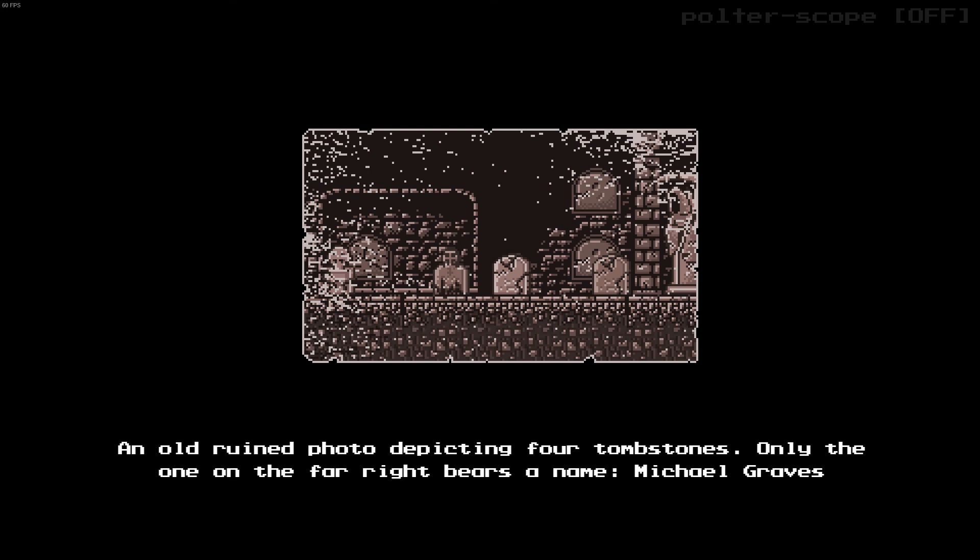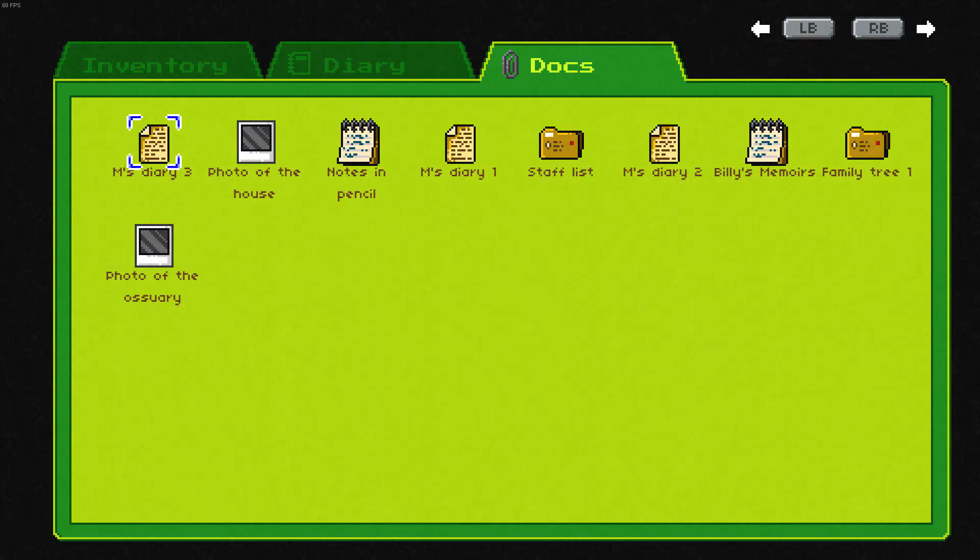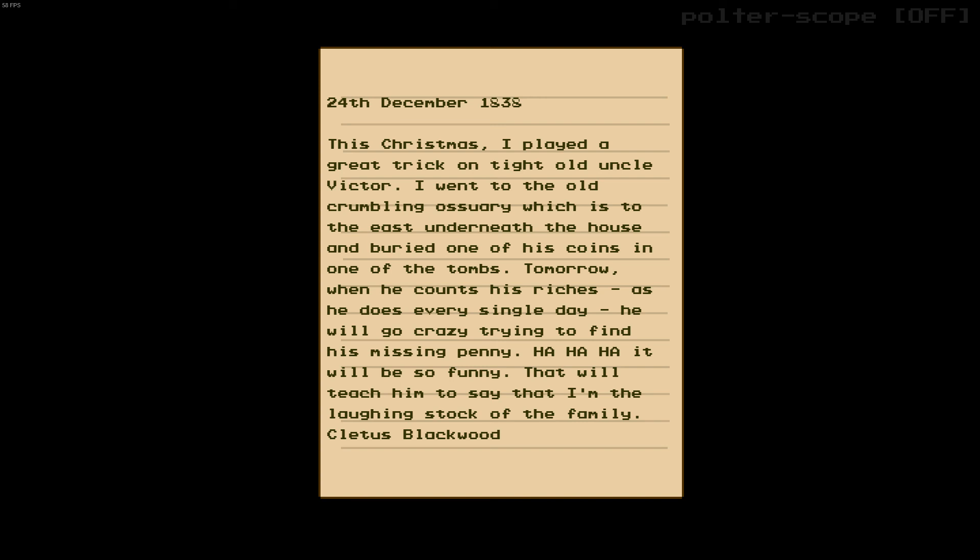Only the one on the far right bears the name Michael Graves. Dig — so we need to dig on the 3rd. December 24th, 1838: 'This Christmas I played a great trick on tight old uncle Victor. I went to the old crumbling ossuary which is to the east, underneath the house, and buried one of his coins in one of the tombs. Tomorrow when he counts his riches, as he always does every single day, he will go crazy trying to find his missing penny. Ha ha ha — it will be so funny. That will teach him to say that I'm the laughing stock of the family.'